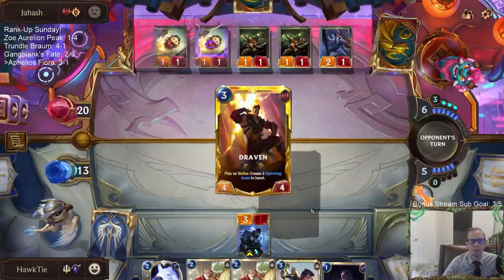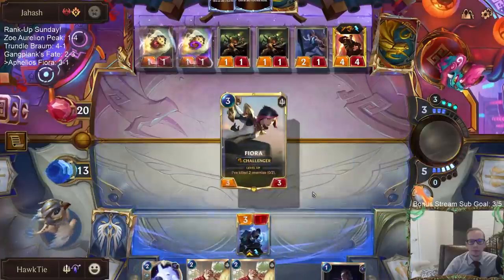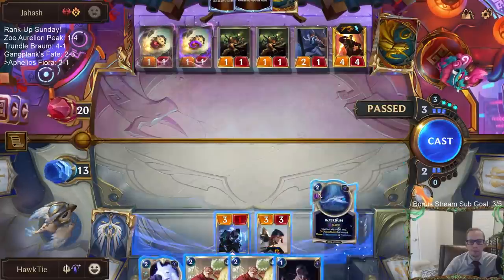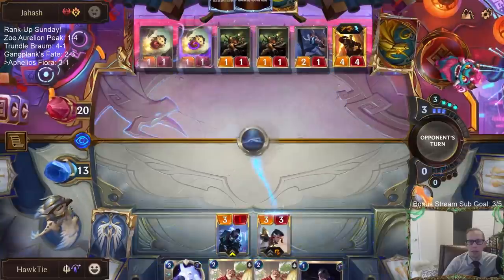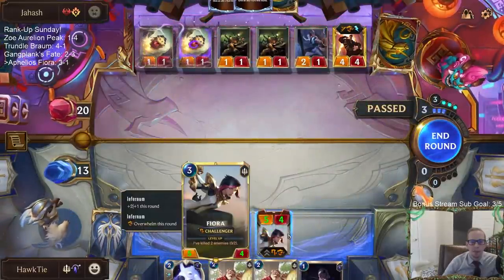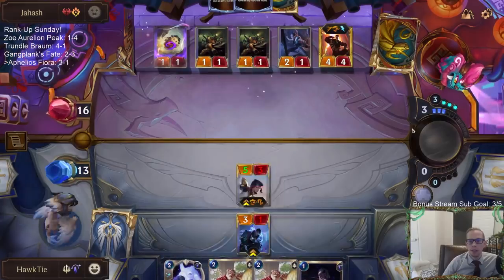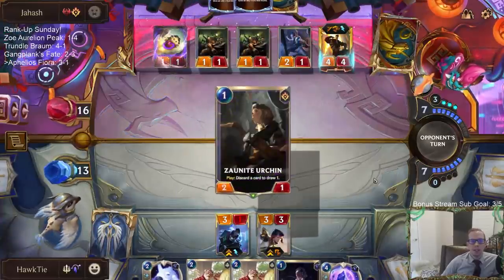I shouldn't take an Infernum. I should've just played Egghead Researcher - I was planning on killing Draven but decided not to. I need to think about my turns a little bit more before I play. That was not a good turn by me, just everything that I did. They gave me time though.